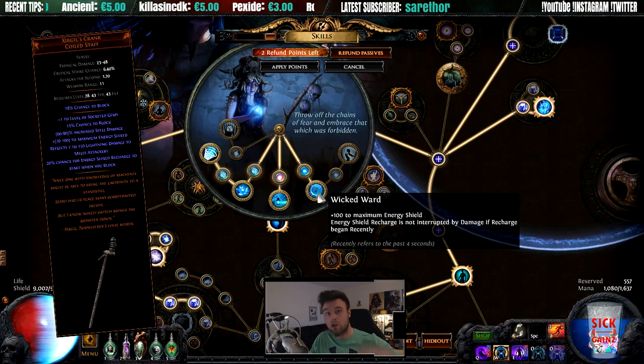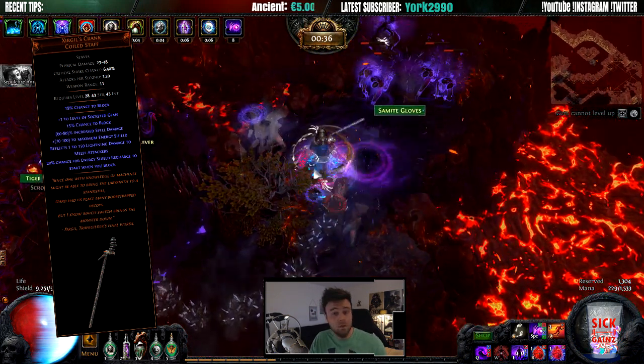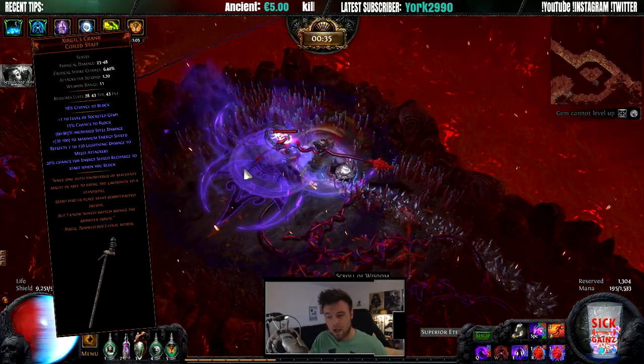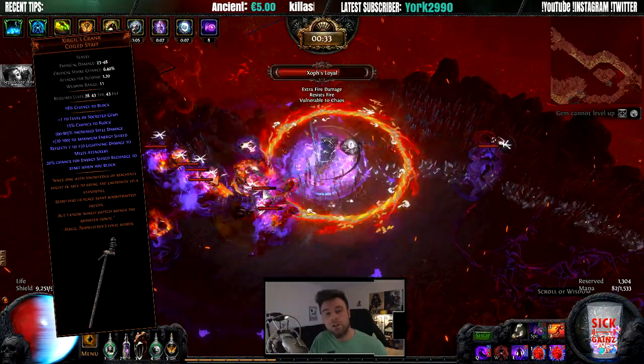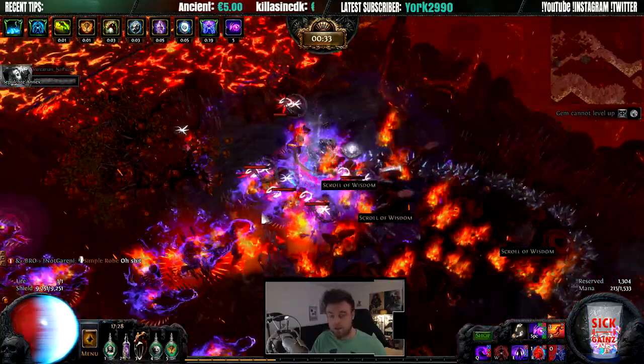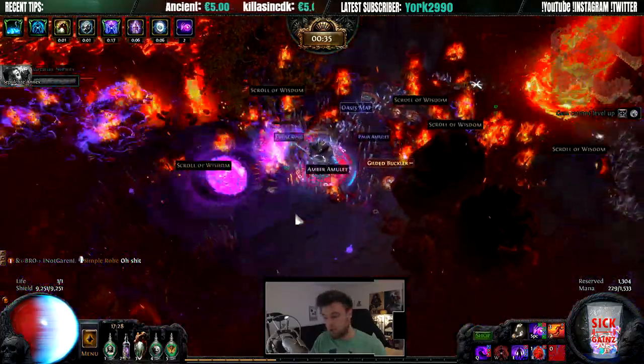That is especially powerful with the Wicked Ward ascendancy from the Occultist, because you get energy shield recharging while you take damage. This worked very well especially in Breaches when you would get swarmed. As a defense it worked pretty well, and with the Sergils Crank staff I achieved something like 65% block chance, which is pretty efficient.